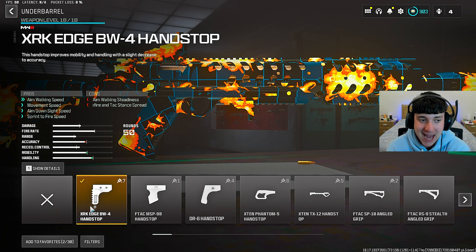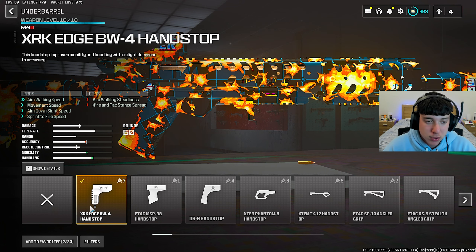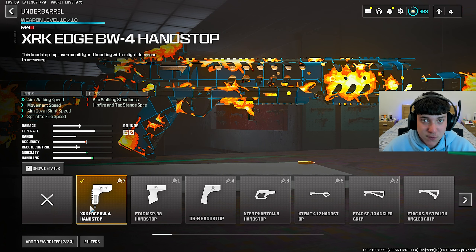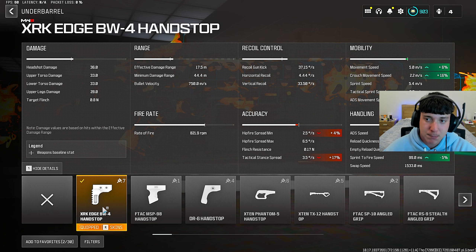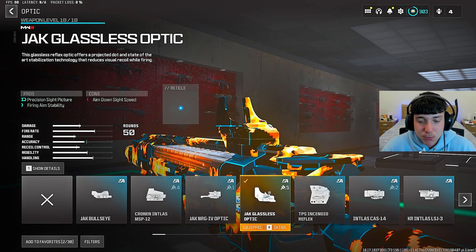The XIK Edge is going to help with aim walking speed, movement speed, aim down sights speed, and sprint-to-fire speed. Stats: plus 6 for movement speed, plus 16 for crouch movement speed, plus 8 for ADS speed, plus 6 as well for ADS speed and movement speed, and minus 5 for sprint-to-fire speed. You'll see in today's video we'll be literally moving around crazy with this gun — so put on the XIK Edge right now.